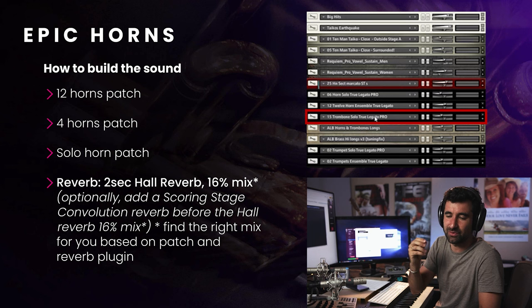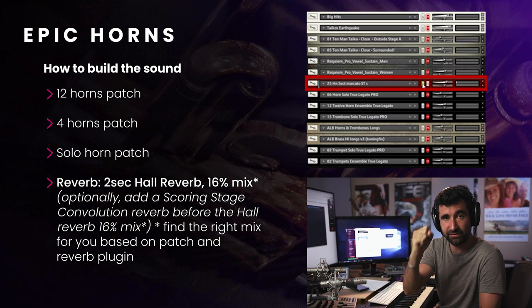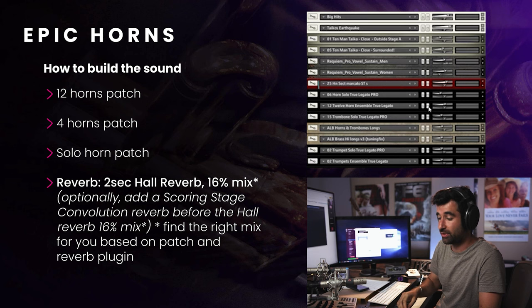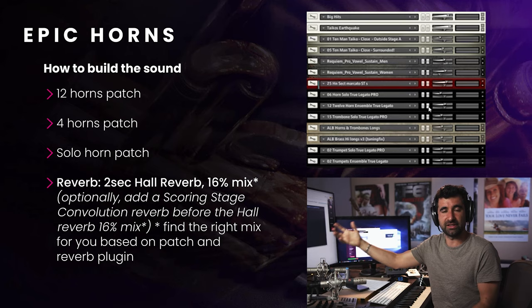Horn section marcato — this is a 4-horns marcato, sort of like an S4 Chato type of thing. That gives aggression and definition and a little bit of a faster attack. This one is controlled by velocity — the rest of them not. So if I don't want that much, it's soft; if I want it harder, right, I've got control. So this is me getting to know my libraries and how I build this specific patch.